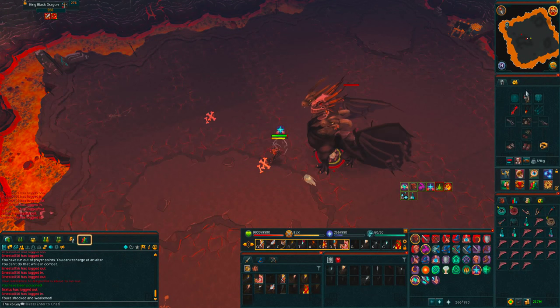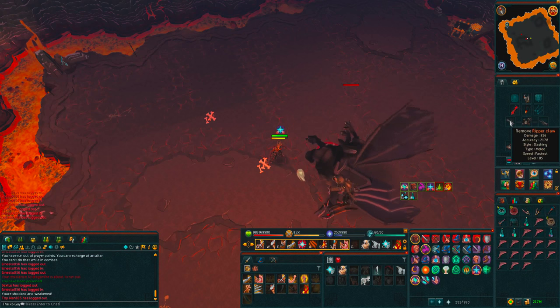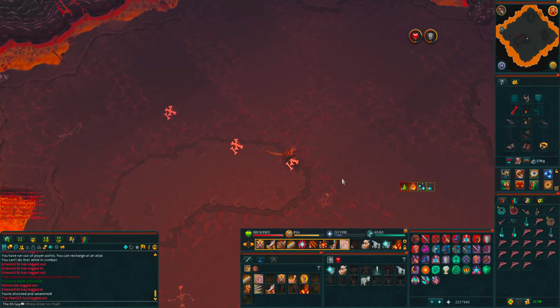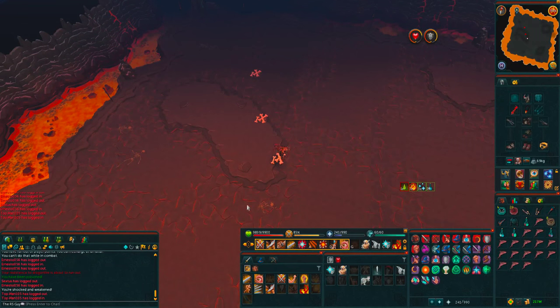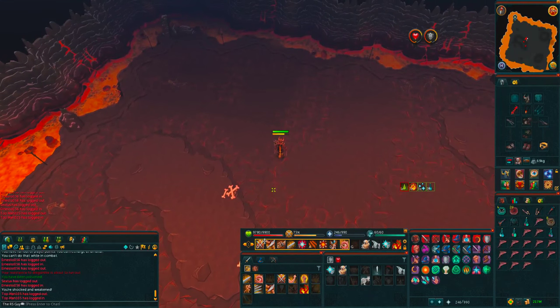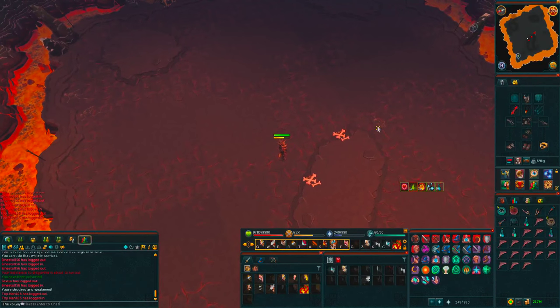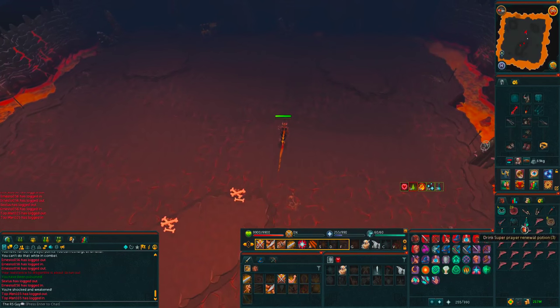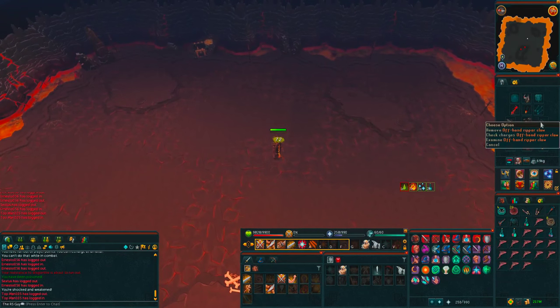That being said, these are definitely the best damage per second level 85 weapons in the game. If you're stuck with level 85 attack and don't have 90 yet, these are definitely going to be better than something like the Katanas — the best tier 85 weapons. They're also buyable, which is really nice. You don't need to go Dungeoneering to get Chaotics; if you've got the money you can skip that whole process.